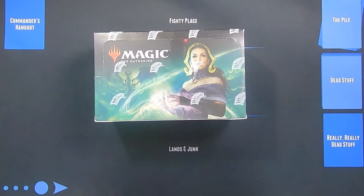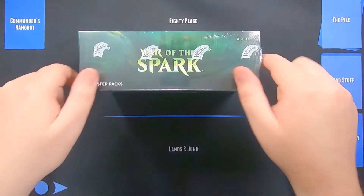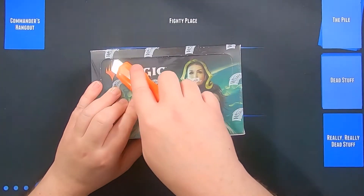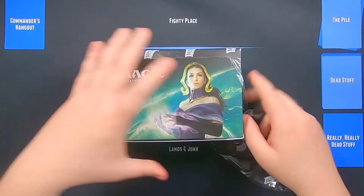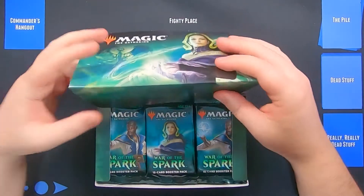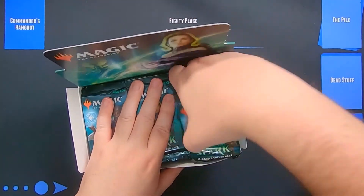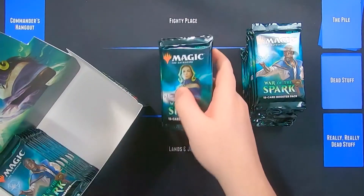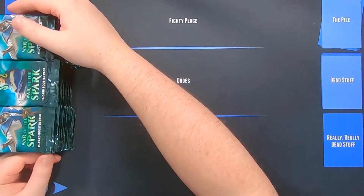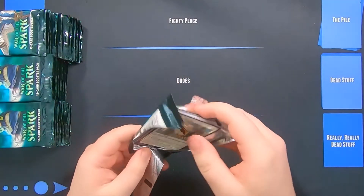Hey everybody and welcome back to another Kraken Packs video, I am your host Mr. Brevers. We're back with box number two of my personal War of the Spark case. You may have seen the videos where I opened up the case for Untouchables — the case was kind of mediocre, the best thing they hit was foil Teferi. Our foil Ugin in the first box has already put us above and beyond their case, so let's see what else we can find.